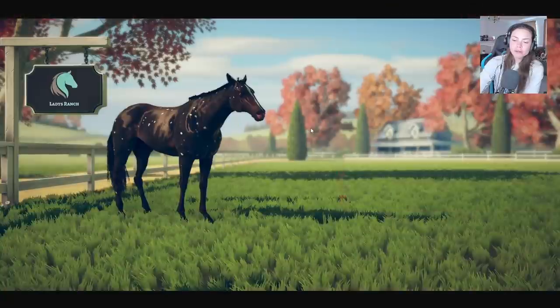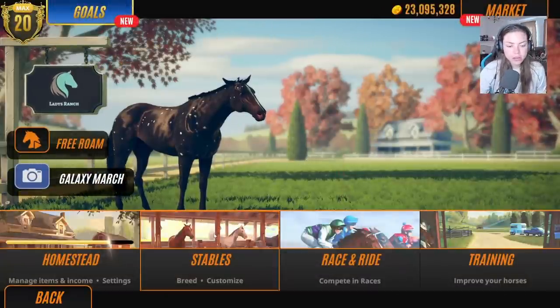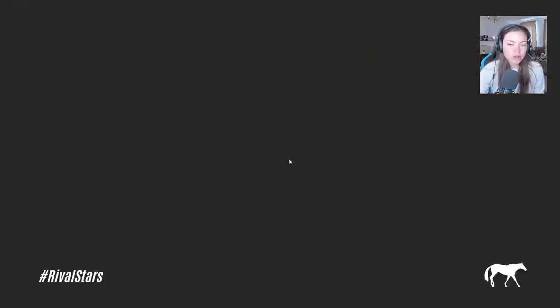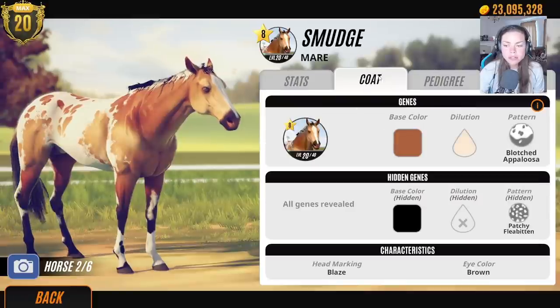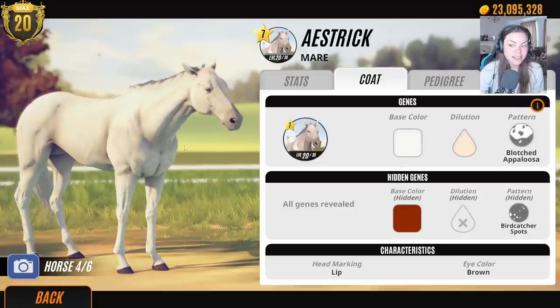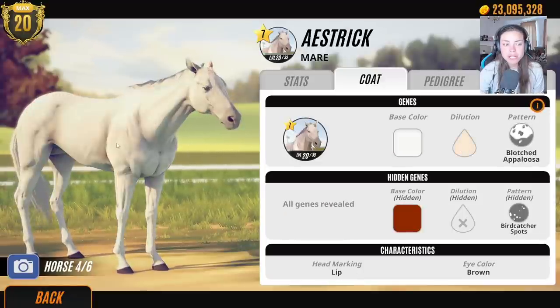I have quite a few horses now, it's getting a bit silly. Okay, let's go to the stables. I'm going to try and breed this — luckily I already have Smudge in this stable block, which is one of my favorites. Let me check — did I put blotched appaloosa in? I didn't, for some reason.